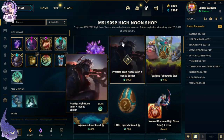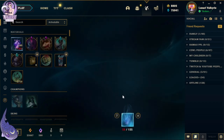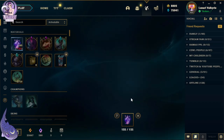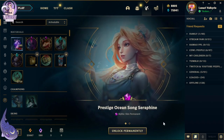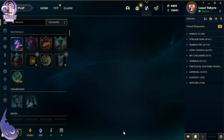I don't really play Talon so I'm fine without getting the icon and border, but we're gonna go and pick this girl up. Heck yeah! We got her prestige skin and the icon. I don't believe there's anything else in here.